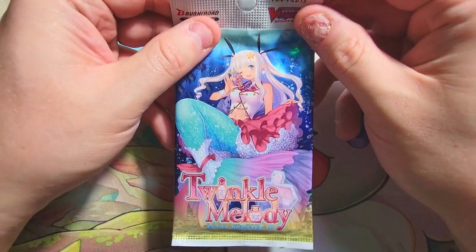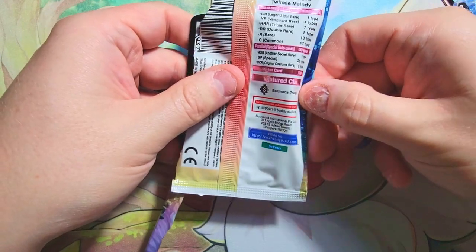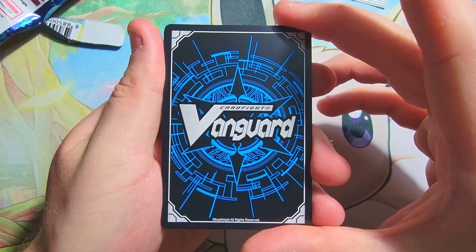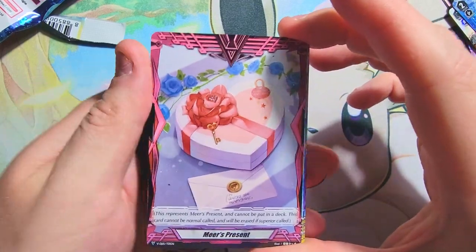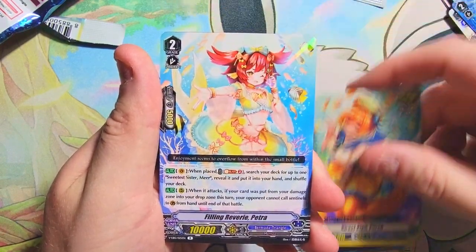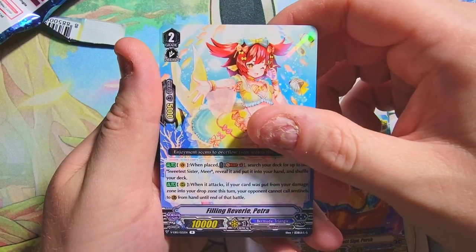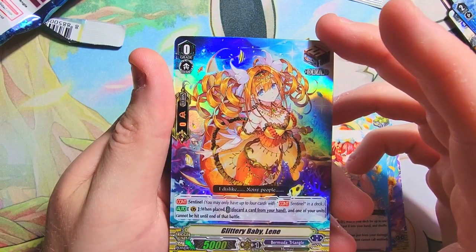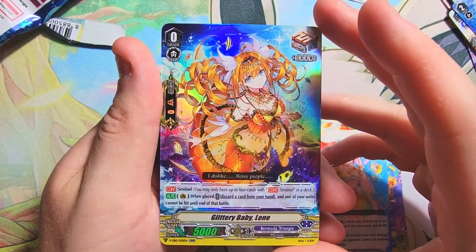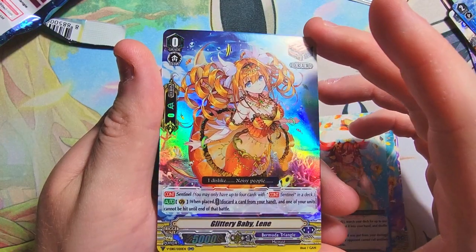We're on our last pack! I'm gonna open it from the back so we can't see until we flip it around — if we got some crazy clan pack. Take a minute to appreciate the back of these cards, it's a nice little design. Let's flip it — oh, it's starting with that one again. Interesting. No clan pack, but we got one more chance at maybe a secret. Let's see it — oh, just a double rare. Bummer. But it's Glittery Baby Lenny and she's a decent one from what I can recall on TCGPlayer — one of the more valued double rares.